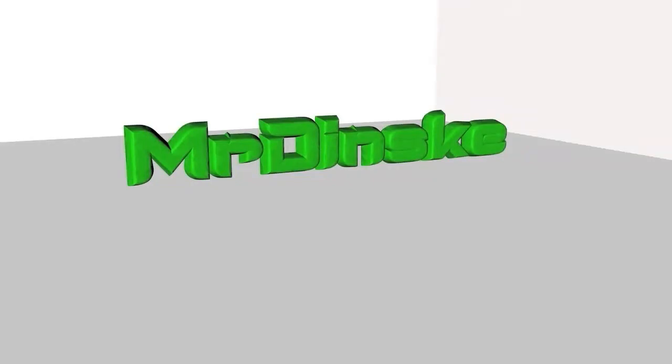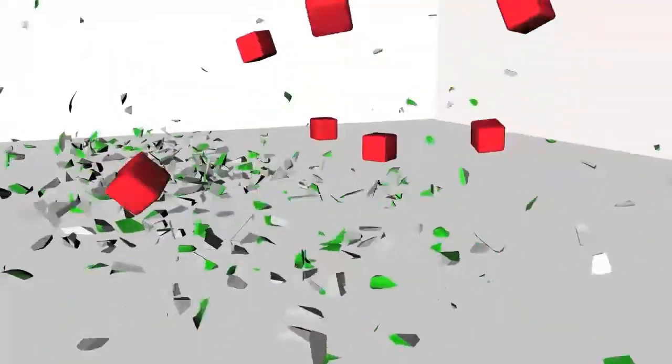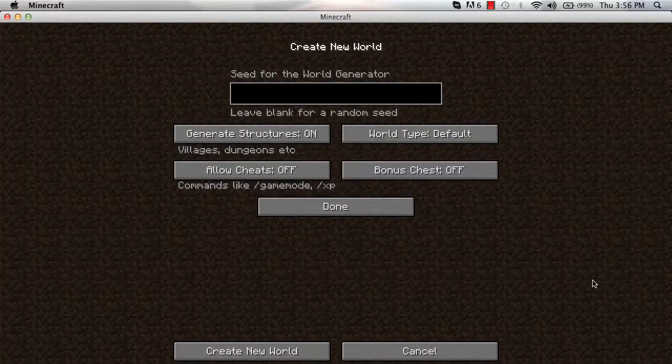Hey guys, this is Minecraft 1.3 and this is basically what you can do with it. You can generate structures, which you could do before. World type now defaults to flat and large biomes. There's a bonus chest, which I'm going to show you what that does. And allow cheats, like slash game mode — it's like commands on the server but in single player.